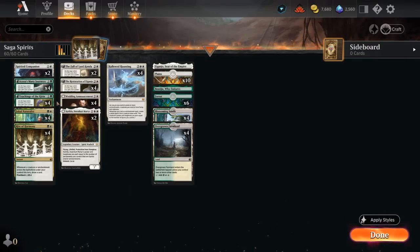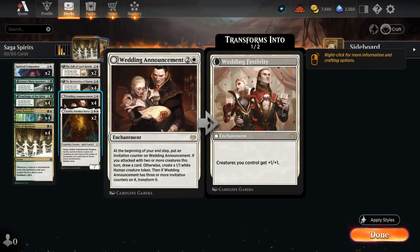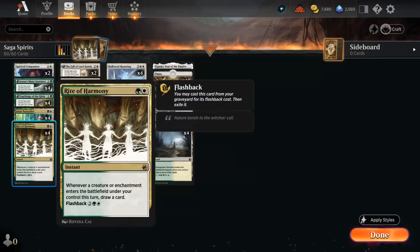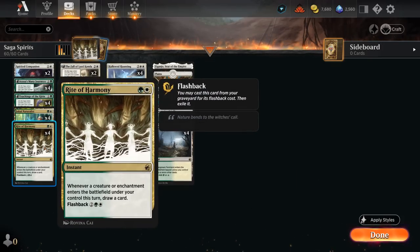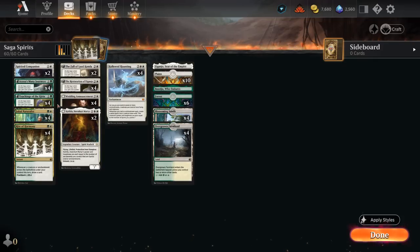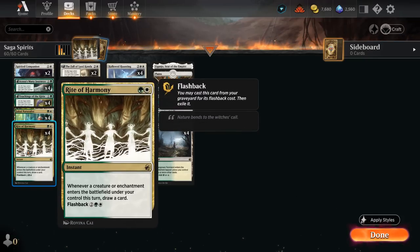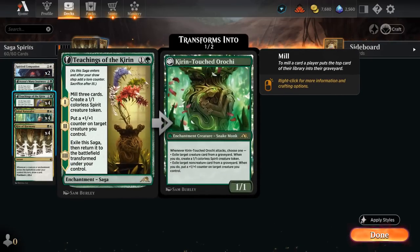All of these cards can make creatures with a bit of a delay, meaning we can play our Many Journeys or Teachings on turn two, play Wedding Announcement turn three, and then turn four — before our sagas transform — we can cast a Rite of Harmony as an instant. As soon as our Many Journeys or Teachings transforms, we immediately draw a card from the enchantment creature entering the battlefield. End of turn, we can generate an extra token with Wedding Announcement, which also draws with Rite, and still have two mana left to play another enchantment or a Naturalist or Companion, drawing even more cards.